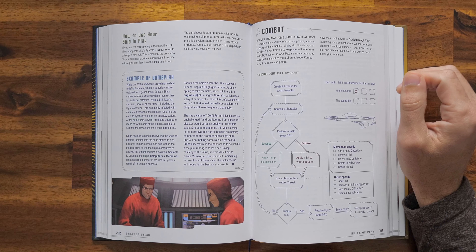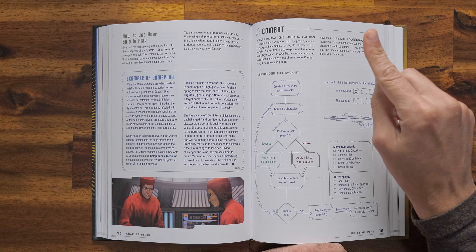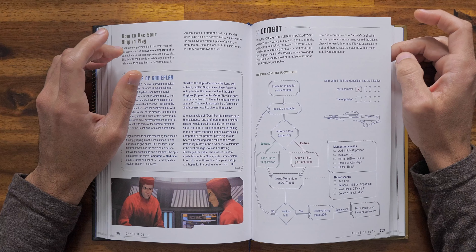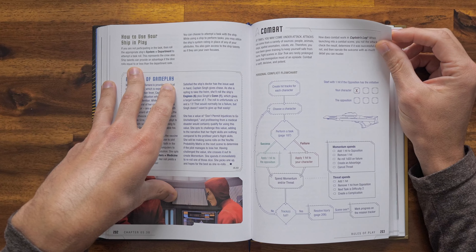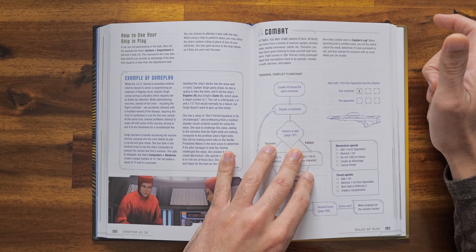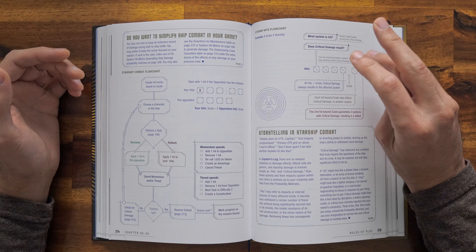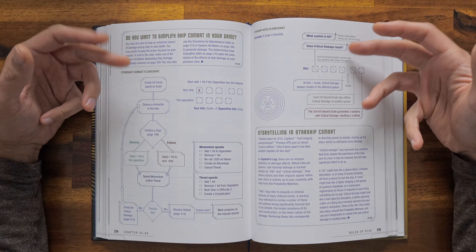Combat has been somewhat simplified. For physical combat, your character and opponents both have a number of hits. If you don't have initiative, you begin combat with one hit. You perform a task — succeed and you deal one hit to the opposition; fail and you take one hit. If you accrue more than one success, you gain momentum, which can be spent just like in other 2D20 games. Roll a natural 20 and you gain a complication — a threat, as they call them here. Rinse and repeat until someone is defeated. Ship combat works the same way, just on a bigger scale, with ship health based on scale plus two extra hits reflecting critical system damage.